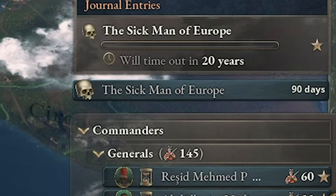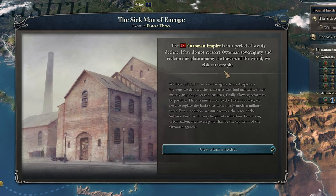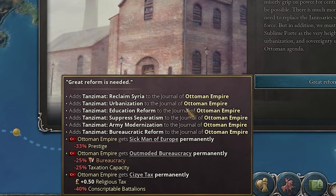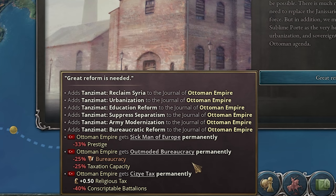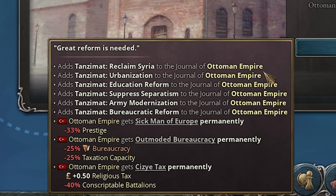Diving right in, we have the Sick Man of Europe. The Ottoman Empire is in a period of steady decline — if we do not reassert Ottoman sovereignty and reclaim our place among the powers of the world, we risk catastrophe. As you can see, hovering over the blue button here gives us a bunch of Tanzimat journal entries. With this we get penalties: negative 33 prestige, negative 25% taxation and bureaucracy, negative 45% conscriptable battalions, and a higher religious tax.